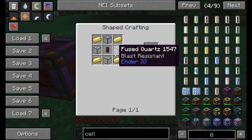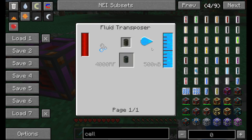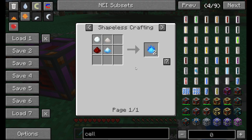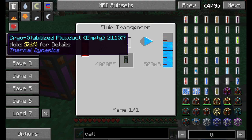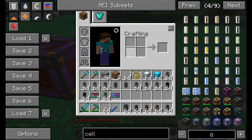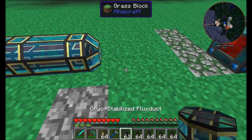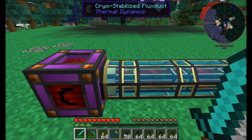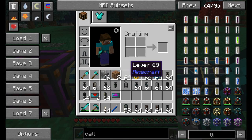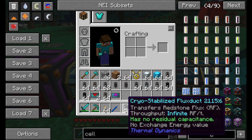The cryostabilized flux duct requires four electrum ingots, four hardened glass, and a redstone energy conduit, but by itself it can't do anything — you then need to stabilize it with cryotheum gel. Cryotheum dust requires killing blizzes plus nitre, snowball, and redstone. It's a very expensive recipe, but once you have everything, you get unlimited RF per tick throughput — this thing can transfer as much RF as you can throw at it. Plus it looks really cool with a neat texture.